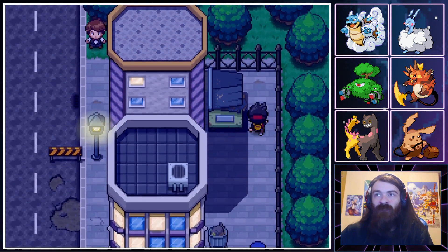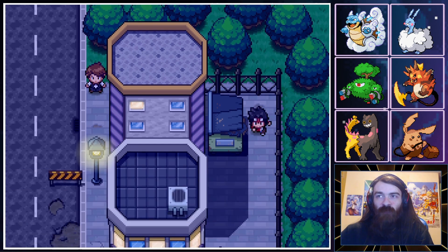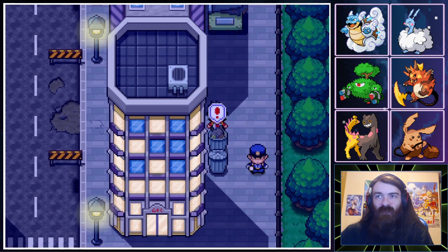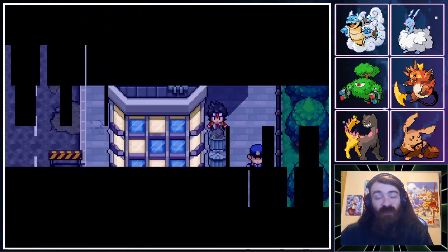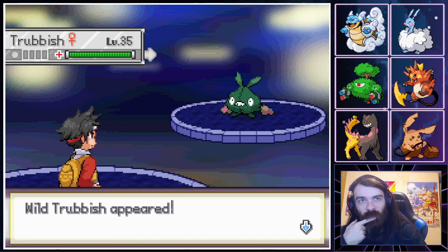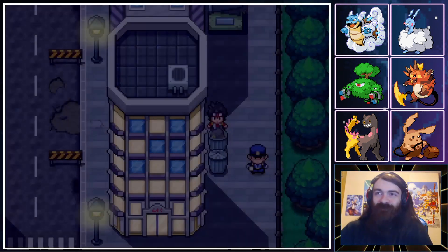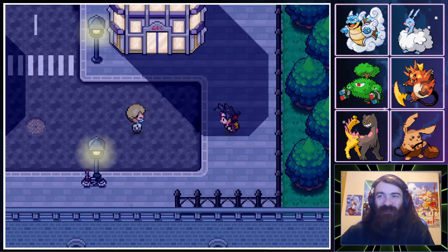Let's see if there's anything that policeman was actually guarding. Garbage can is kind of gross — what a surprise. This is, in fact, another Trubbish, but a normal one. Now I definitely don't care — get away from me.